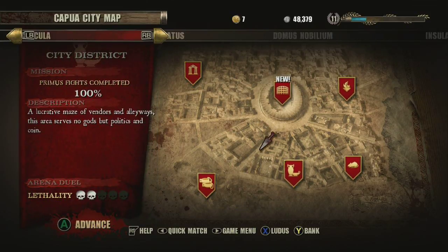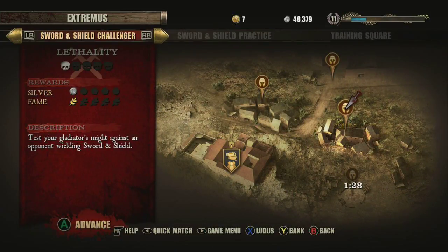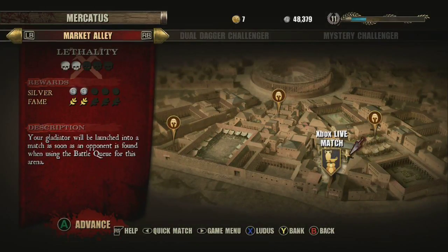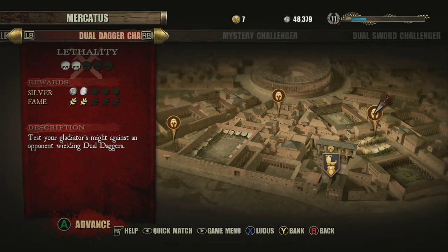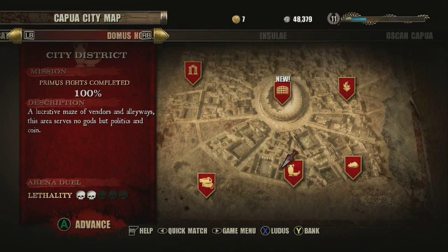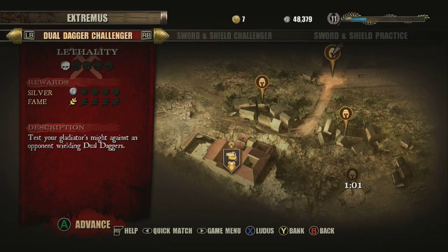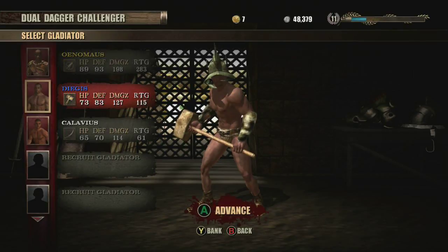Hello everybody, TakiDaki here, and today I'm bringing you a guide on how to beat the trident guy using the hammer class, because a lot of people are having trouble with it. I figured I would make a video with some tips to help anyone out. Even though the trident character is pretty fast and uses a long weapon, the hammer is probably the slowest weapon in the game.